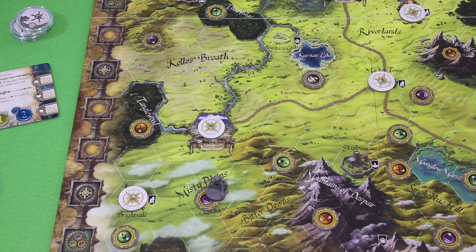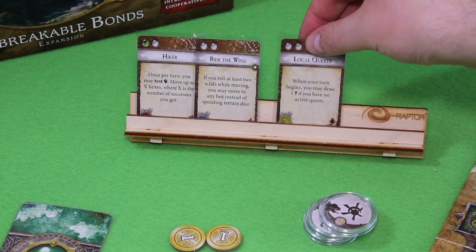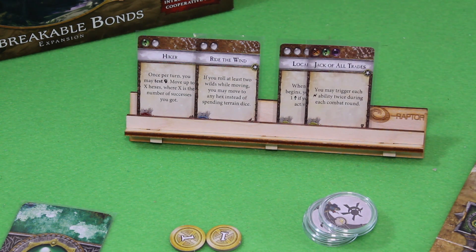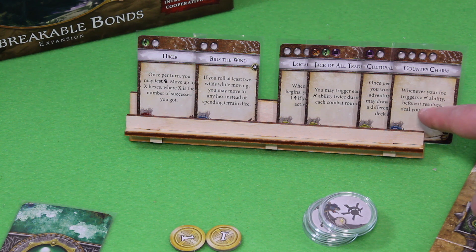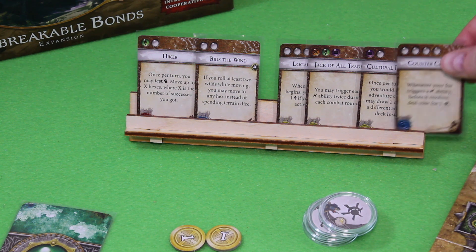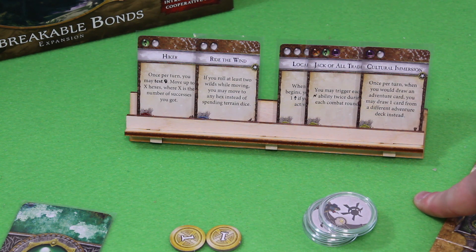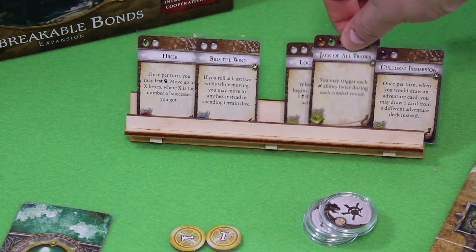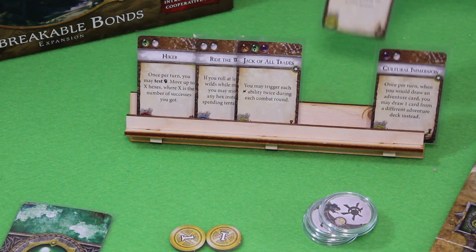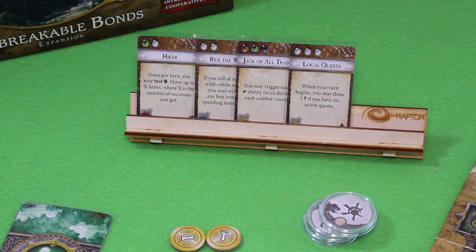We draw four skill cards and discard down to four. Among them: whenever your foe triggers something, your foe — that's expensive, let's not keep it. Once per turn, when you would draw an adventure card, you may draw from a different adventure deck instead — the Jack of All Trades, nice. When your turn begins, you may draw one if you have no active quest — also nice. Let's keep those four cards and discard the other two. That's the end of the round — that's how quick Runebound can feel.